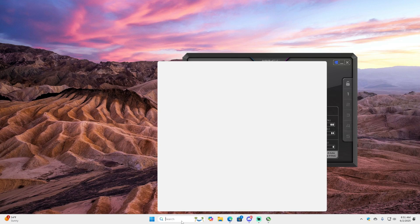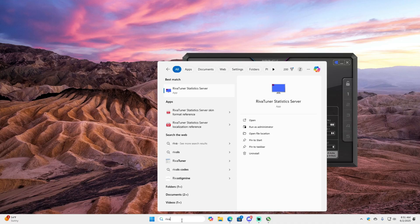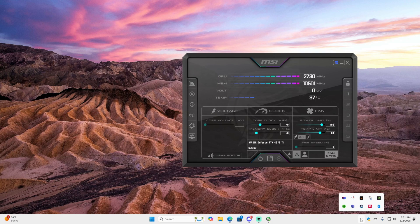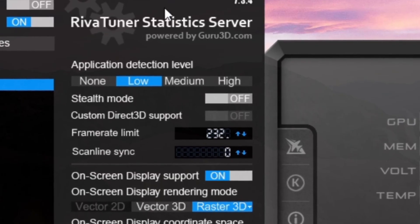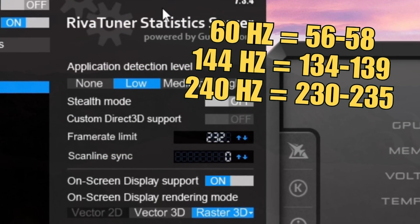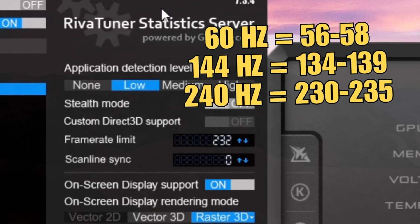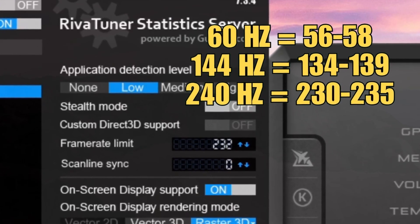Now that you've downloaded MSI Afterburner and RivaTuner, go to your search bar, search 'Riva', and open the application. Find the RivaTuner icon in your system tray — the blue monitor — and open it. Then go to frame rate limit and click it. The rule is to set this just below your monitor's refresh rate. I have a 240Hz monitor, so I like to set mine to 232. Press enter, and you're done with step 1.